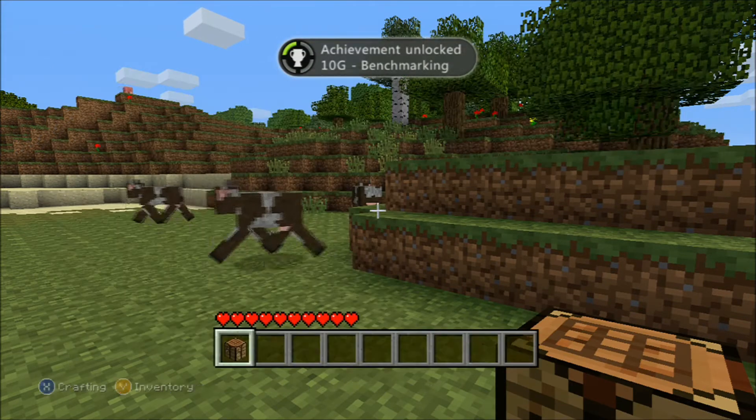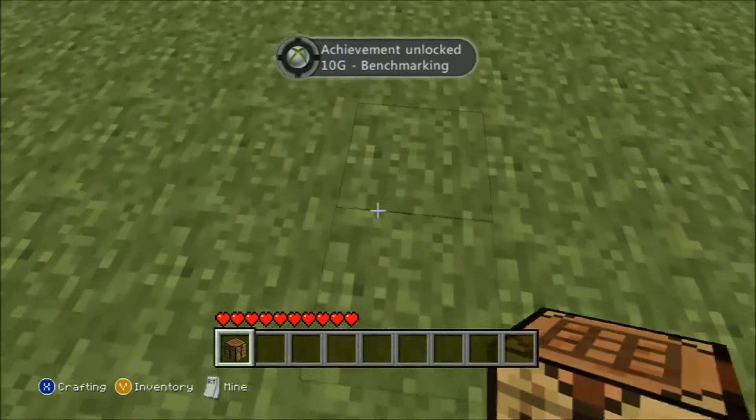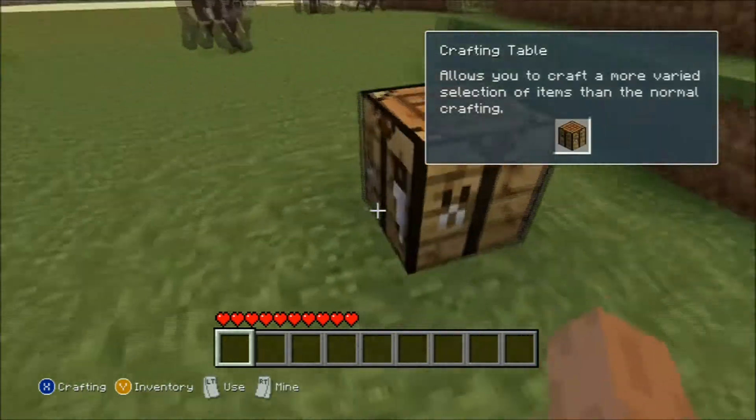It's crafting — Benchmarking. You put four planks of wood in the crafting square and a crafting table comes out. And that's how you get the achievement.